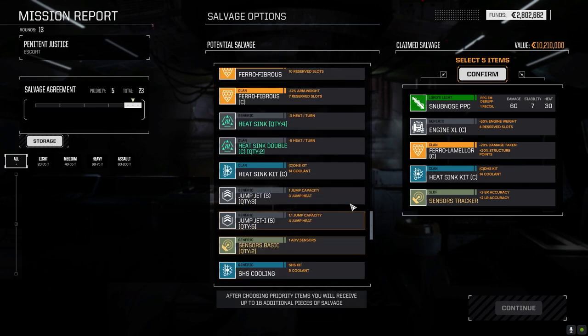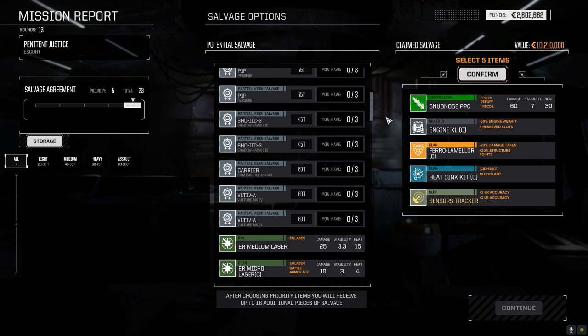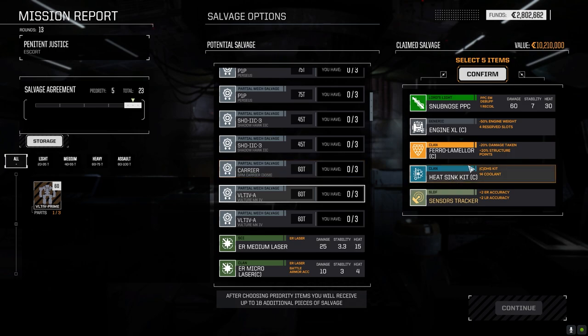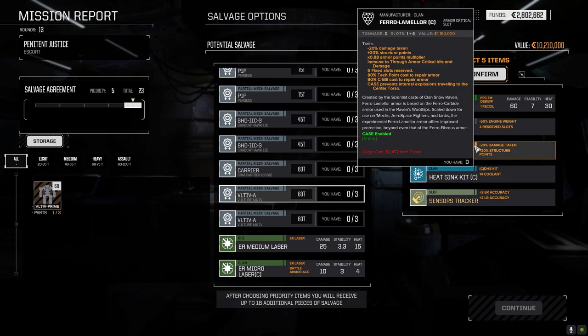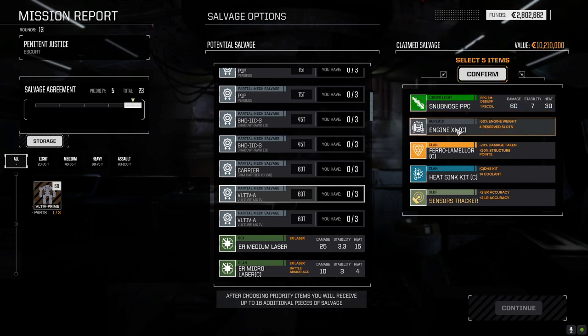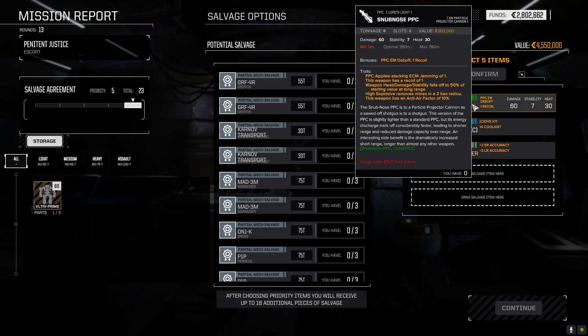There's not much here — another one of these would be nice. Where's the Vulture? There are two parts — we got enough to make one. Now what do I decide? The tracker sensors I think we need for the build, the heatsink kit I need for the build. I need everything.